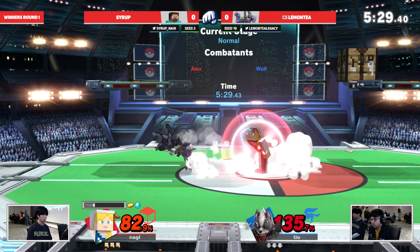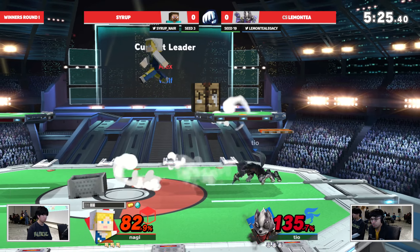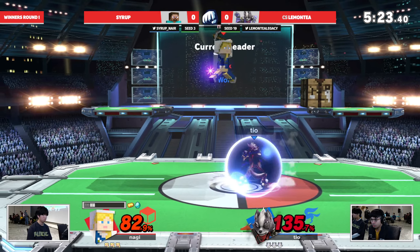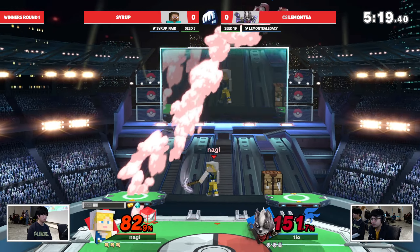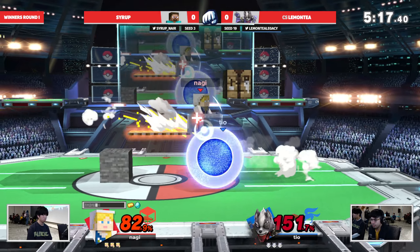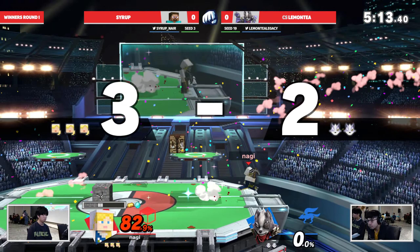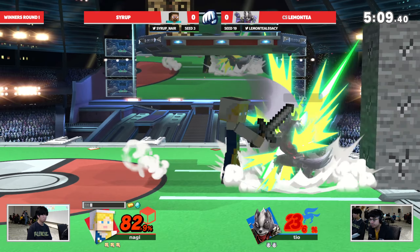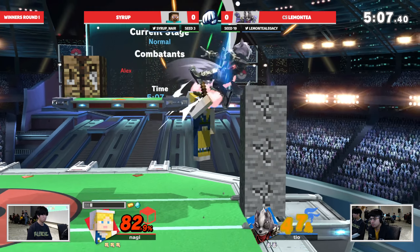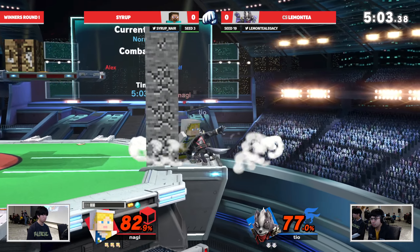The cool thing with Steve is that even though you don't have a lot of materials, once you have a gold and an iron you're just able to use minecart like you see right there and just re-center stage again. That's something I want to see Syrup go for a little bit more when he's in the corner being pressured by Lemon Tea, who's been doing a very good job of being in his face. But the moment you give Syrup the opportunity to go for a back air or an aerial, you're going to be punished.